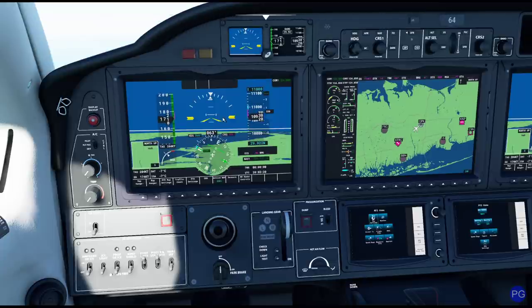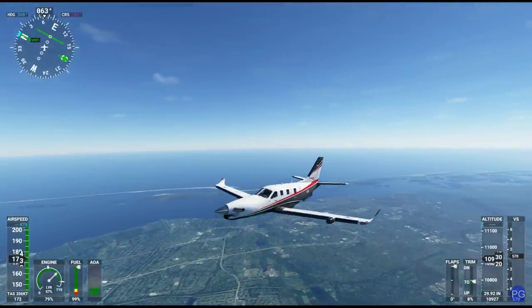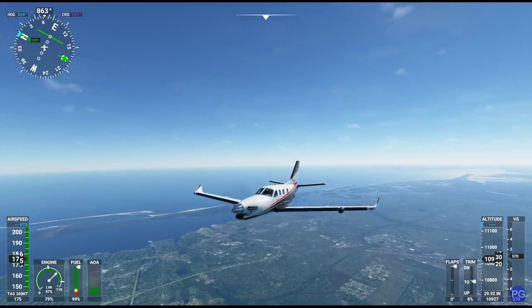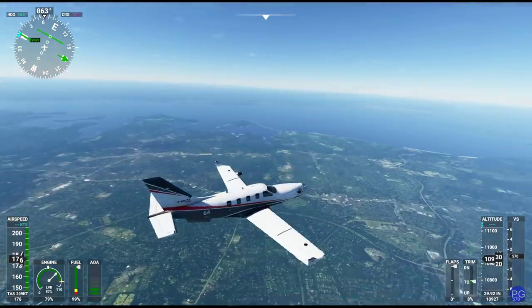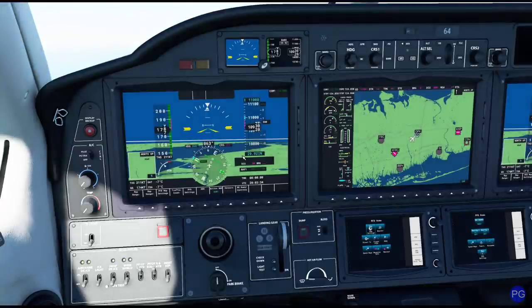Hello everyone, this is part two of our IFR arrivals tutorial. We're sitting here in the lovely TBM 930, definitely a solid choice as far as aircraft for this purpose goes. We're over Long Island Sound, proceeding direct over to Bradley. I've not turned on any of the fancy GPS stuff here — I'm doing this entire approach on my own. As we get a little bit closer to the actual approach, I will take a couple minutes to show you how you can load this into the GPS, but for now I'm keeping it a little bit old school.